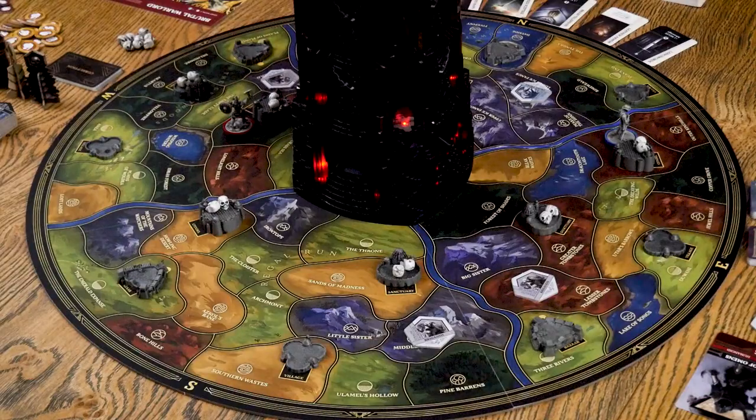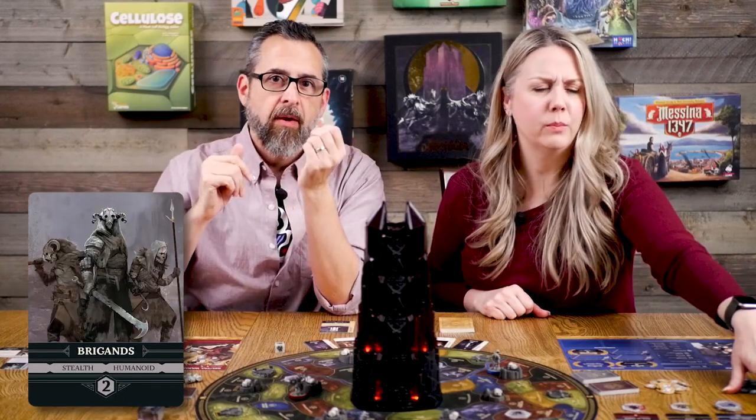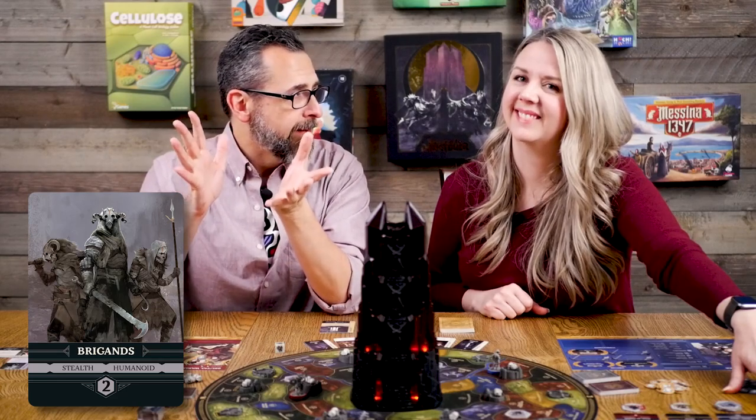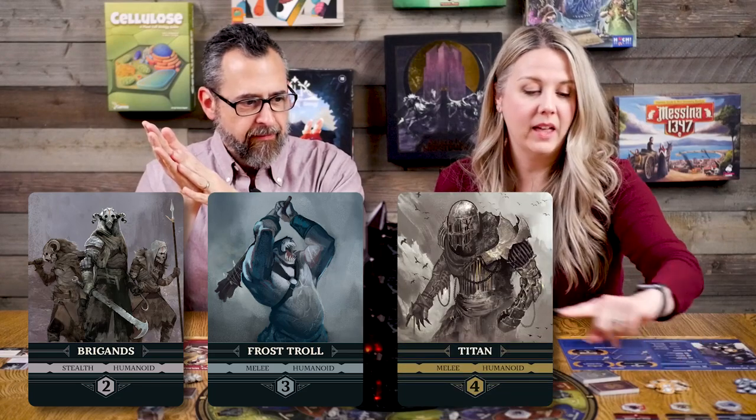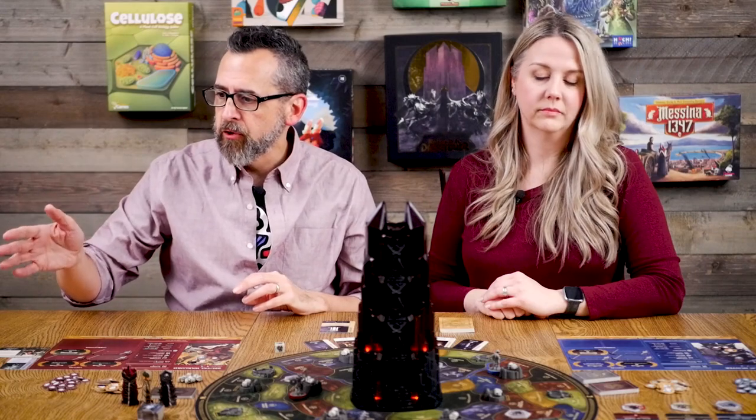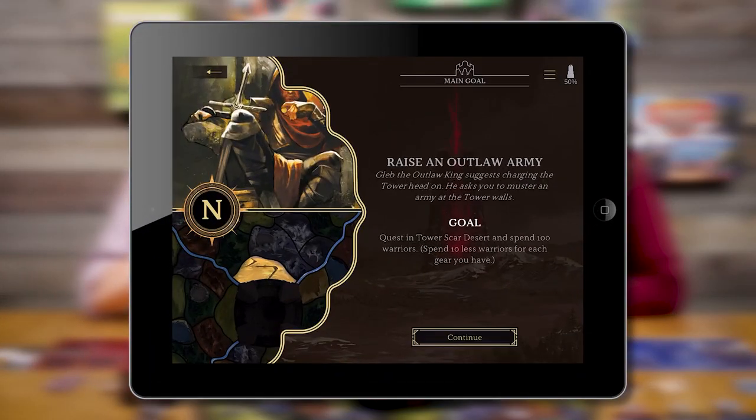What we have in front of us is the world map, the Dark Tower of course, and the foes for this round: the Brigands, the Frost Troll, a Titan, and our adversary is Bane of Omens. When you play this game you can select the level two, three, four foes and the adversary — you kind of mix and match. We picked the ones we wanted.